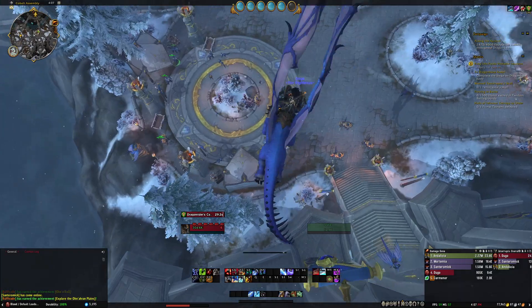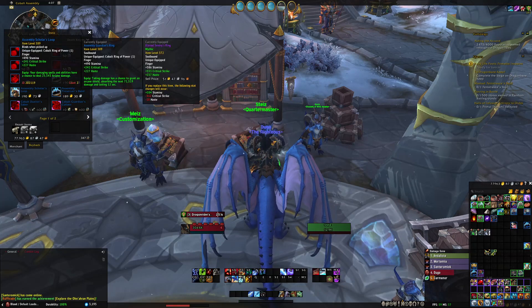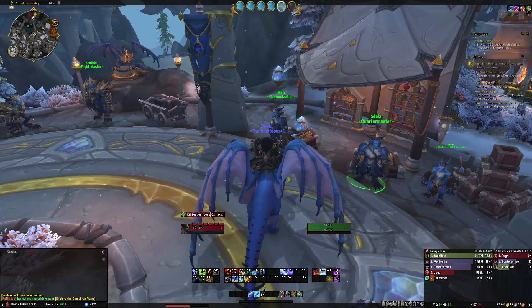Once you do, come over here to the vendor — the quartermaster — and he's going to have three rings: one's an absorb shield, great for tanks; one deals damage; and one gives a heal. It's pretty amazing. Again, you can only wear one at a time, but you can do this for all of your characters.